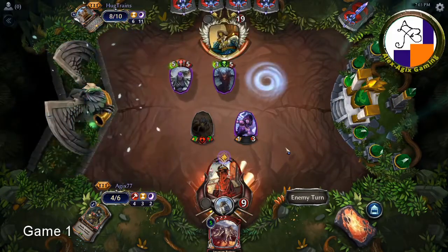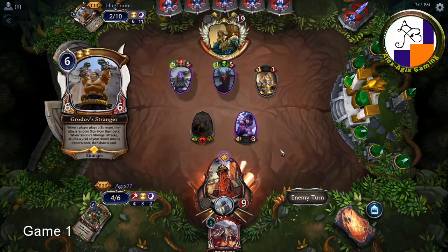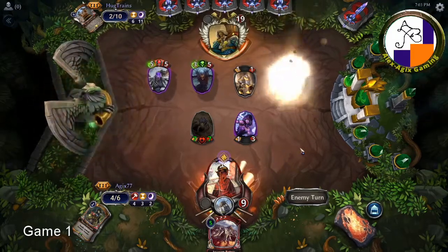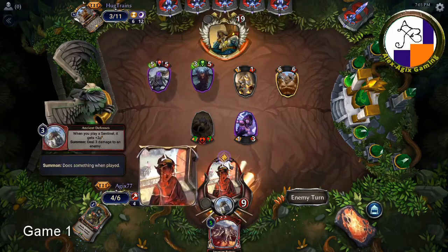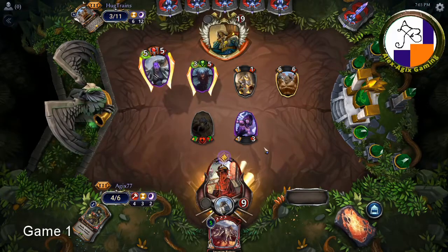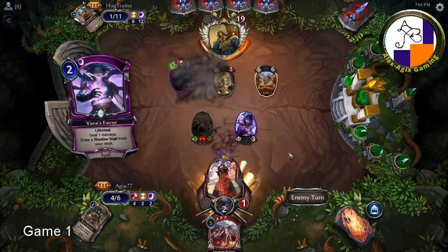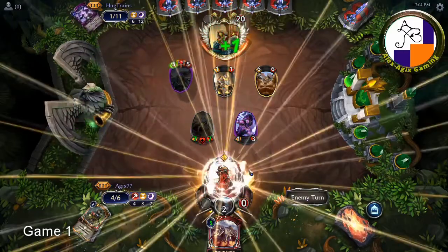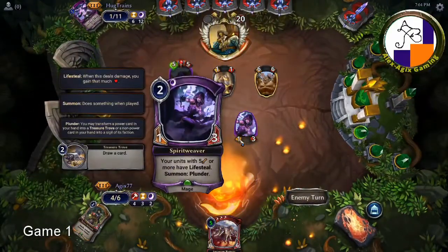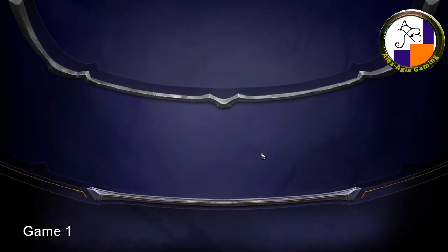I'm probably dead next turn. I could get lifesteal out — that may save me, probably not though. This attack would leave me with one life, so all he needs is one extra damage. Another growth — perfect. Well, there you go. That was a nice finish at least — it wasn't just kill spell after kill spell. Killed by flyers again. I have so many ways of dealing with flyers — Porcelain Mask, Seer, Parapet Sentry — but it just doesn't roll that way sometimes.